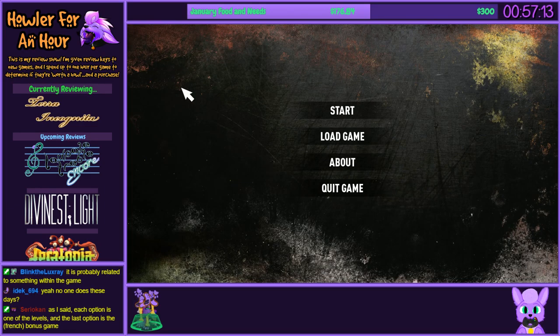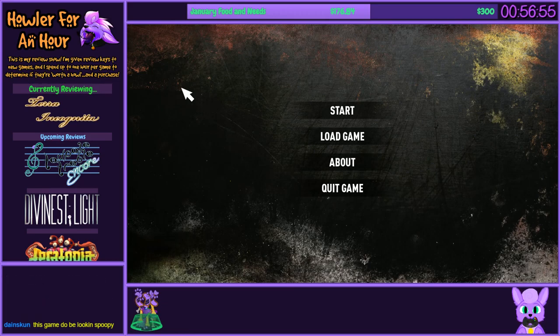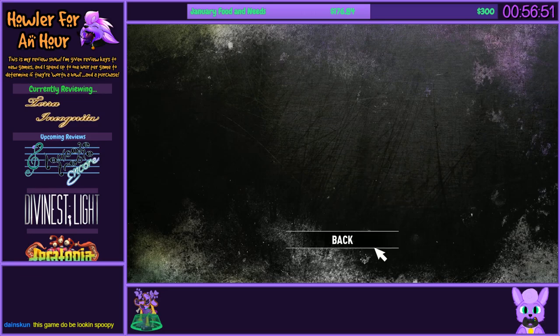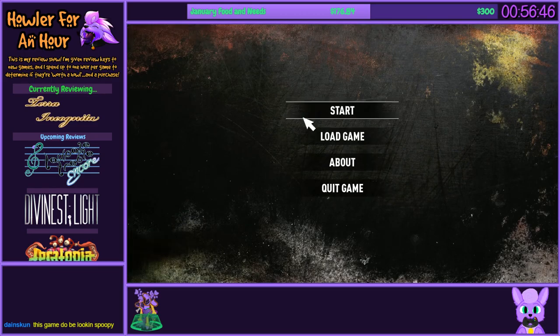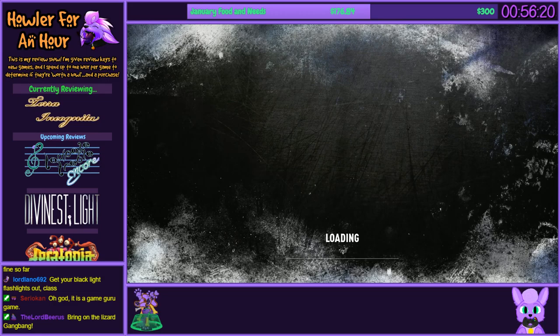This is apparently Terra Incognita: Incas. Let's start up Incas and see what happens. Oh God, it's a GameGuru game. I don't know much about GameGuru except that it exists. Apparently you cannot make a good GameGuru game. It appears that all of these, except for the last one, are GameGuru games. I think it's just a 3D game engine that I've never seen anything be made in before, which probably indicates it's not the best engine.